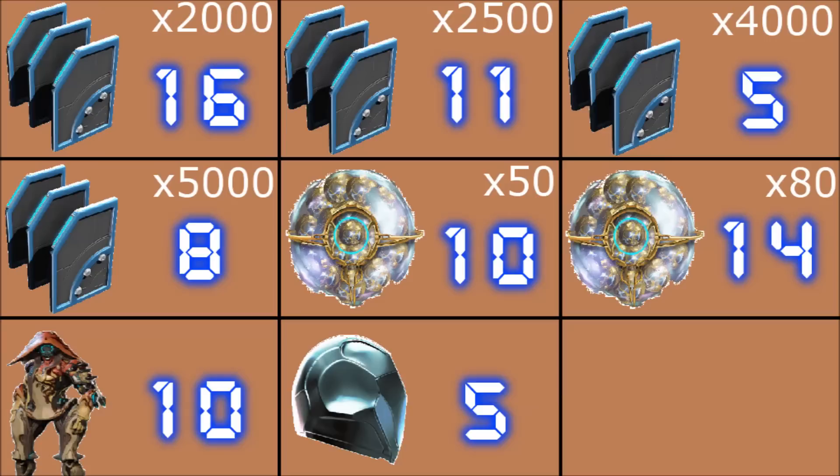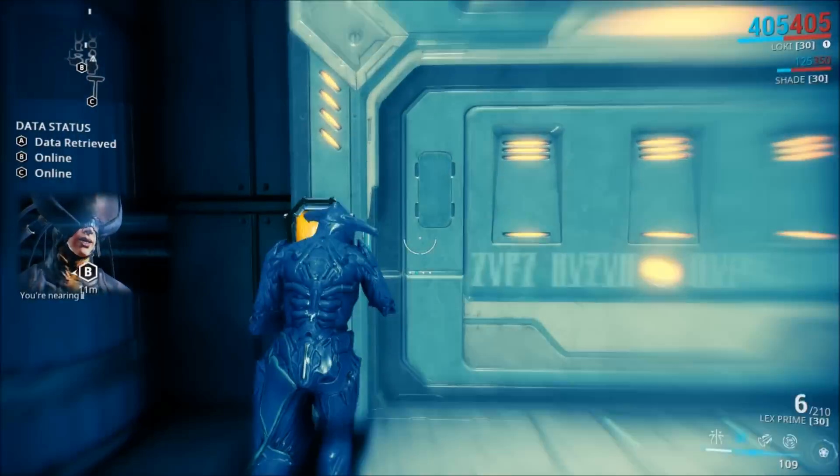Now let's check out the miscellaneous loot category. I got 10 fifty-endo drops, 14 eighty-endo drops, 16 two-thousand credit caches, 11 twenty-five-hundred credit caches, five four-thousand credit caches, and eight five-thousand credit caches. Then we got 10 Ivara blueprints and 5 Ivara Neuroptics blueprints.